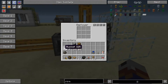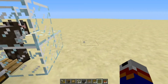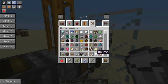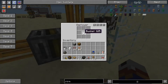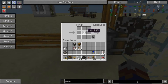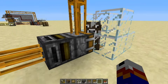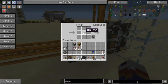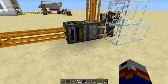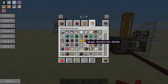In the deployer we want to put an empty bucket. The deployer is a machine that acts like a right-click — if I were to right-click on the cow, the bucket would fill with milk. So that's what the deployer simulates: a right-click event. And what we're going to put in the filter is a milk bucket. Every time this filter receives a redstone pulse, it will take only milk buckets out of the deployer — it will never take empty buckets out. That's why we use the filter. Next, let's set up a redstone signal with a timer.